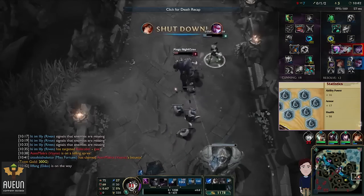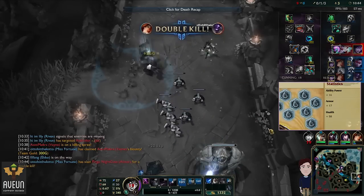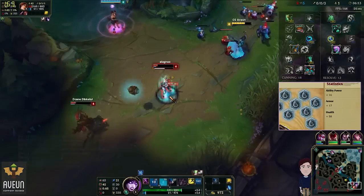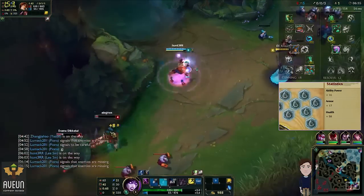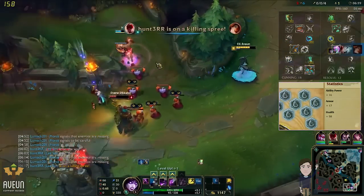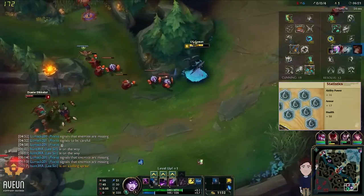I have been trying Thunderlord's Decree with Morgana and it's very useful if you want the extra kill potential. I like to play Morgana offensively by picking off enemies with skill shots and following up with auto attacks. I feel that these runes help me do that effectively with the extra health, armor and ability power.